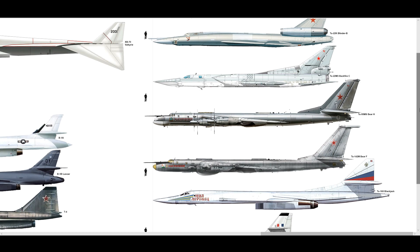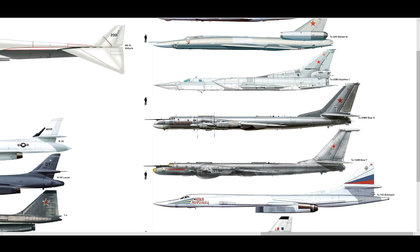The TU-95 Bear was introduced in 1956 and is still in service today — we keep seeing them on the east coast of the UK. Incredibly successful, like the B-52. Max range: 9,400 miles unrefueled. Engines: four Kuznetsov NK-12 turboprops with contra-rotating propellers — two sets of blades, one going each way. And it's apparently one of the loudest planes in the world.